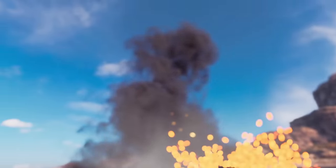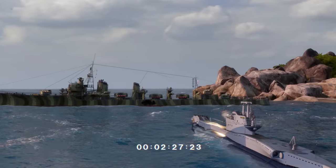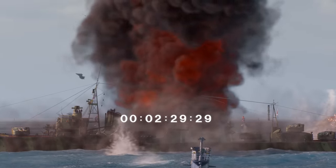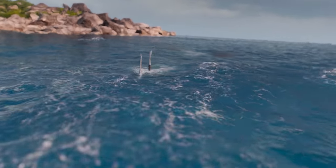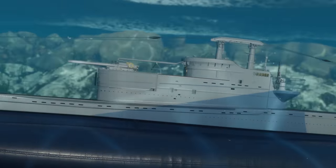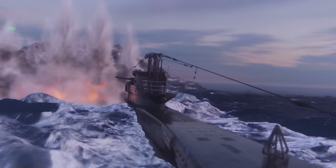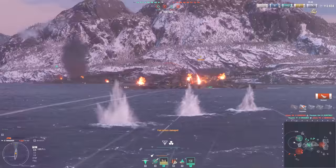As for the guns — we now have a result. It took Thrasher's gun 2.5 minutes to sink Shimakaze. During that time, the British submarine managed to fire 30 shells at the Japanese ship. So the conclusion is: if your torpedoes are reloading and the opponent has little HP left, the main gun will allow you to finish them off.